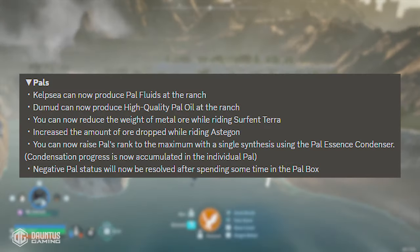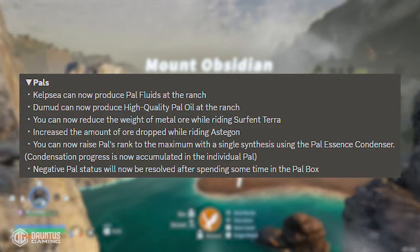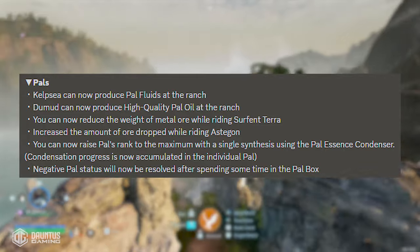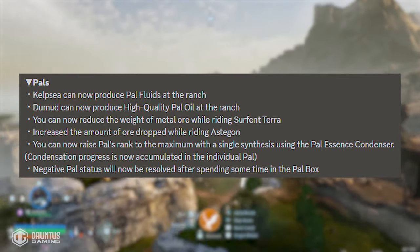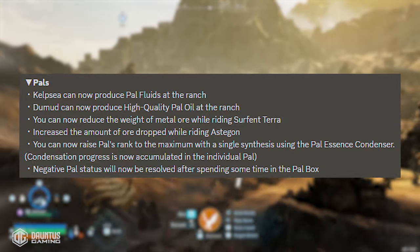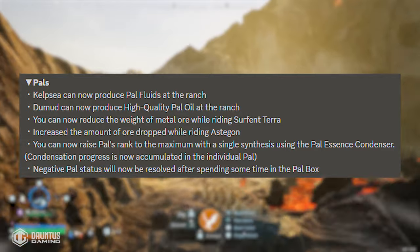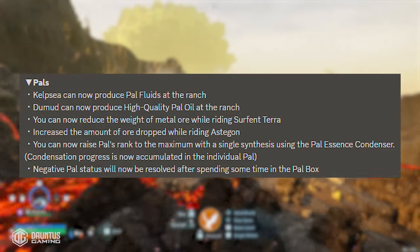With respect to pals, Kelp Sea can now produce pal fluids at the ranch. Dumb Mud can now produce high quality pal oil at the ranch as well. You can now reduce the weight of metal ore while riding Serpent Terra — I'm assuming you can just ride it and it will make sure you're not over-encumbered. They also increased the amount of ore dropped while riding Astagon. And you can now raise a pal's rank to the maximum with a single synthesis using the pal essence condenser, so you're not clicking through every single one and risking carpal tunnel.